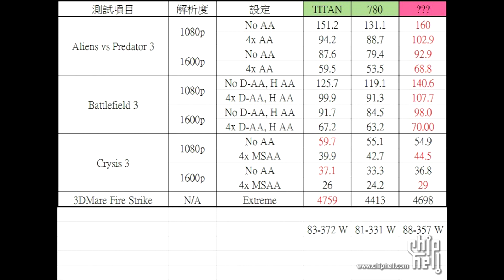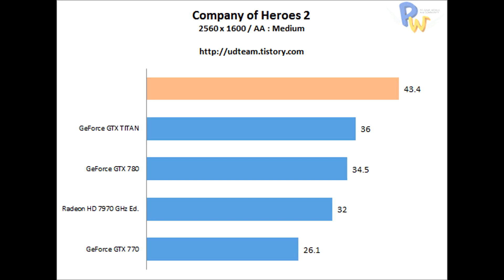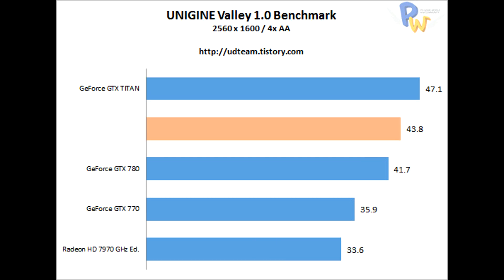It's going to be using anywhere from 88 to 357 watts, which is pretty decent compared to the 780 at 331 watts and the Titan at 372 watts. The Titan at $1000 is a ripoff. AMD did say they're not aiming for the ultra enthusiast — which includes dual GPU solutions — they're aiming at the enthusiast with a single GPU at a reasonable price point, because not everybody has $1000 to spend on a graphics card.